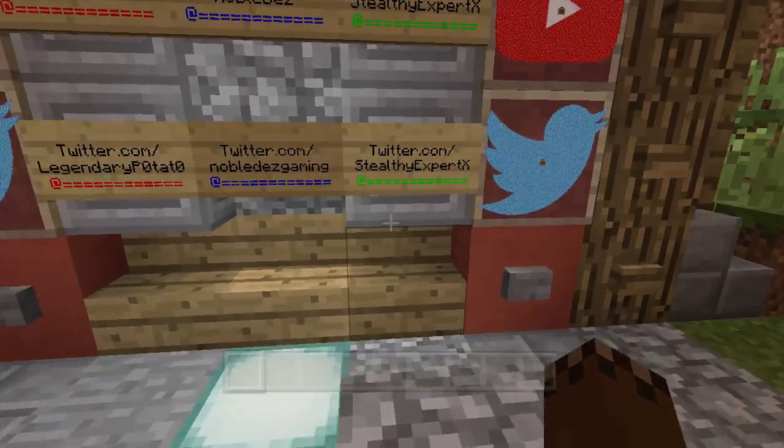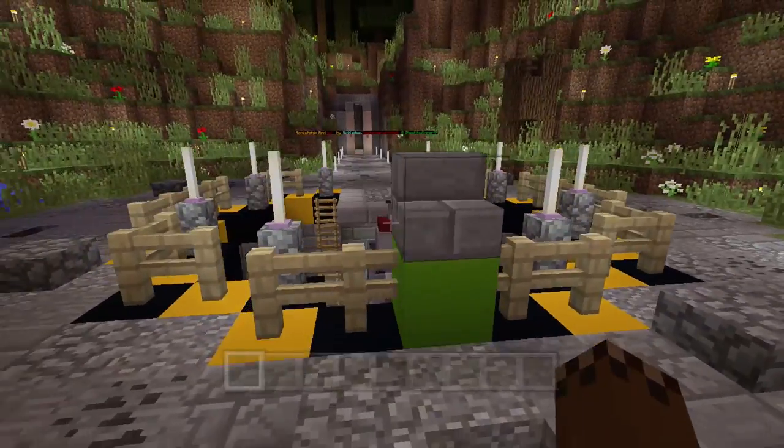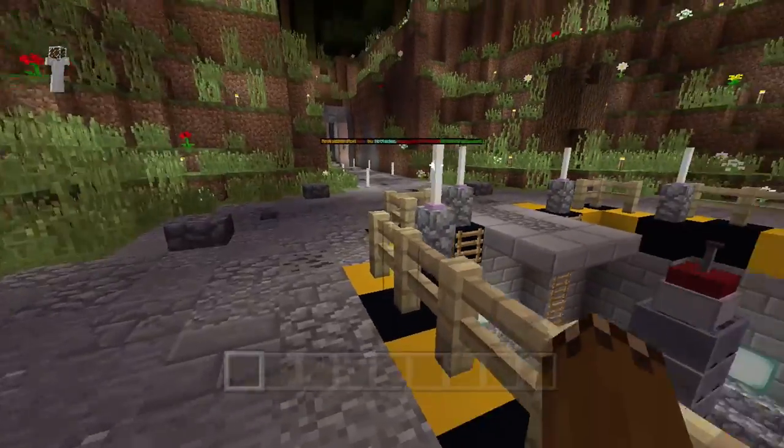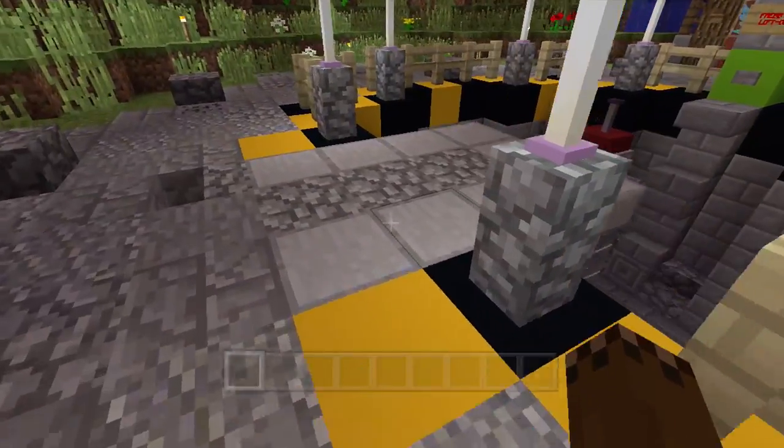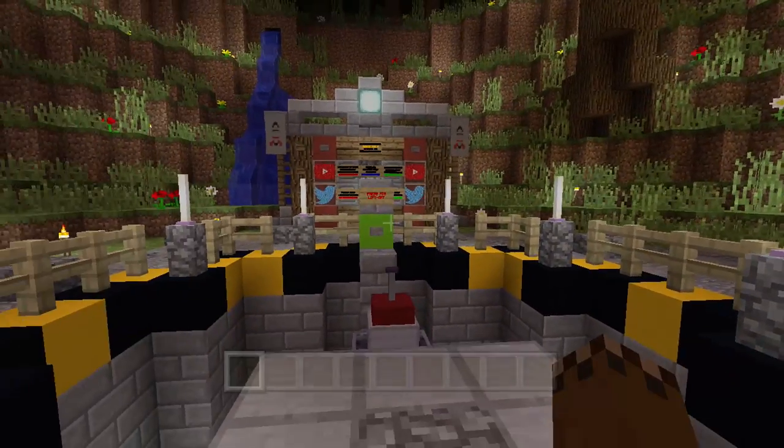It also has custom maps to kind of show off the YouTube and Twitter as well, which is pretty cool. Here's the rocket over here — pretty much the whole station and everything and exactly what's going on.